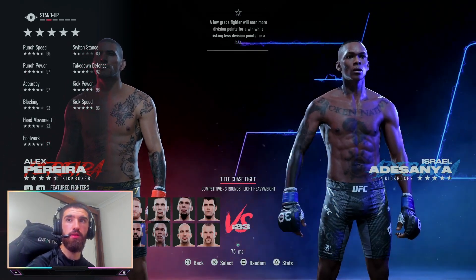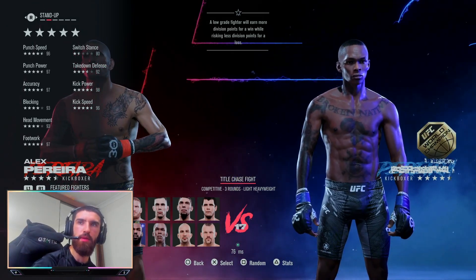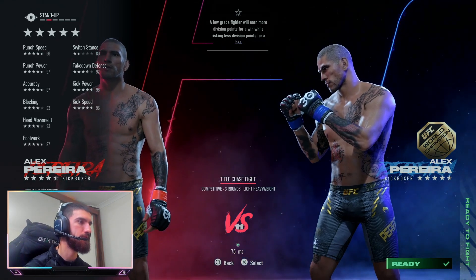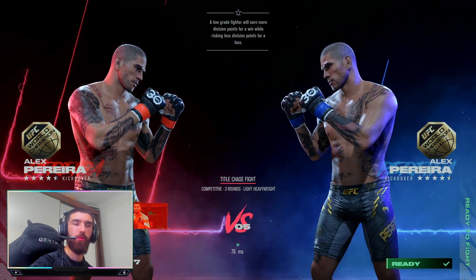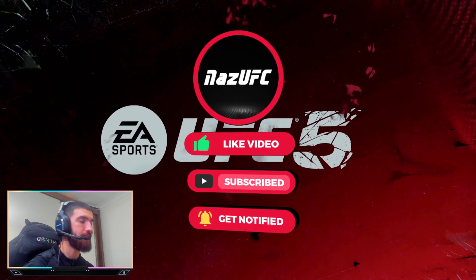His kicks have been buffed a lot. I know he was throwing a bunch of leg kicks, but I would have liked to see his hands get buffed a bit. He did knock out Jiri with punching and ground and pound in the end, so they should have given him a buff in that region. We're going to go ahead and use him. Alex Pereira, first time using him since the buff - try him out, see how he feels. And he's also going to have the champ shorts.